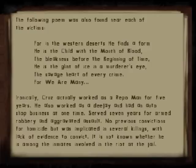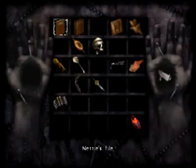Ironically, Cruz actually worked as a repo man for five years, also worked as a DJ and had an auto shop business at one time. Served seven years for armed robbery and aggravated assault. No previous convictions for homicide, but was implicated in several killings. With lack of evidence to convict, it is not known whether he is among the inmates involved in the riot at the jail. And that is the end of him.